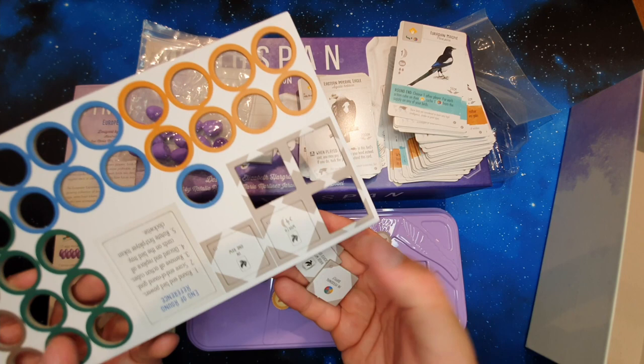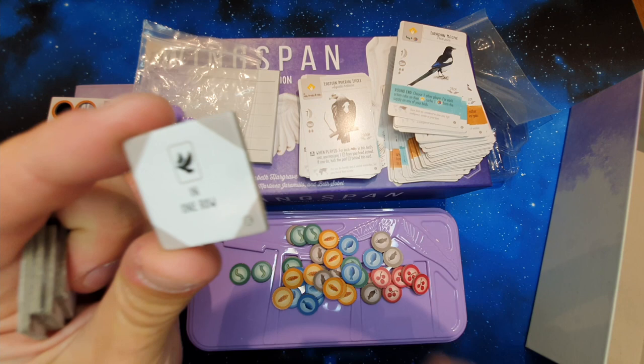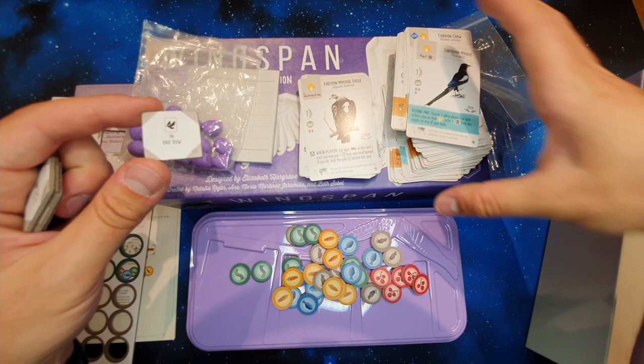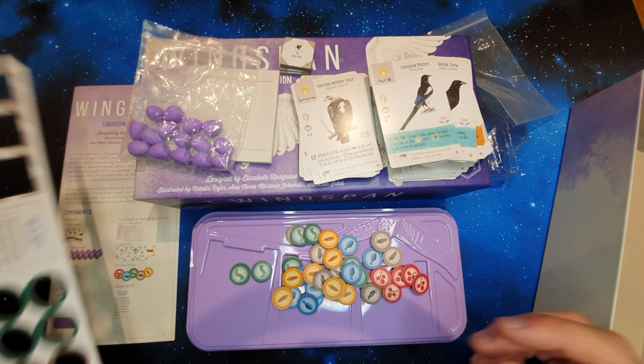You might not need to separate them, and you probably wouldn't want to because it all shuffles together, but they've marked everything with EE in the bottom corner. So even on the tiles, in the bottom corner there's an EE to tell you this is from the expansion, and same with the bird cards as well. There's an EE in the corner to make sure you know. If you do want to separate them — which I don't see why you would — but if you did, that's how you'd go about knowing what's from what.